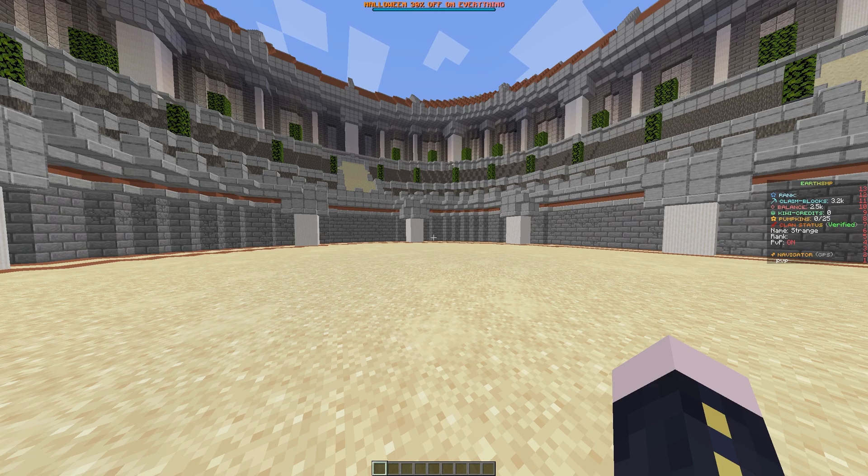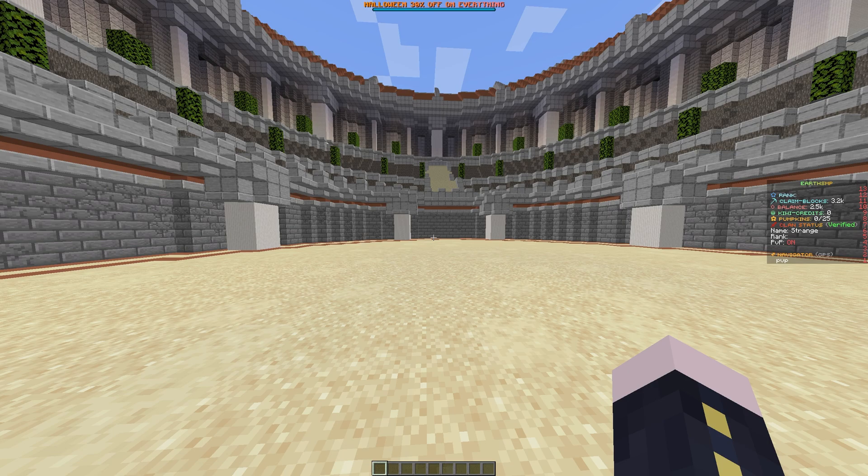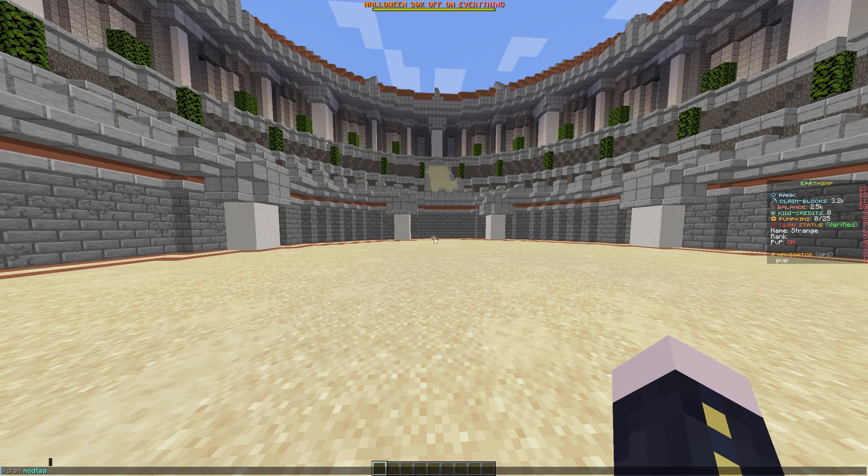Now I'm going to show you how you can make your clan tag colourful. First of all you're going to need to make sure you have a clan tag modifier. You can get these from Kiwi crates or any seasonal crate. Once you have one, start off by doing slash clan then mod tag, and then we're going to put in our colour code.